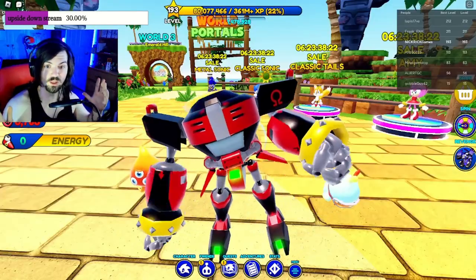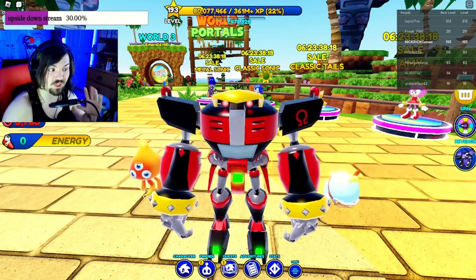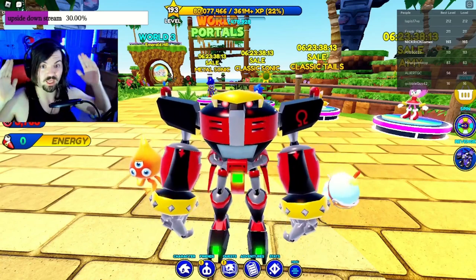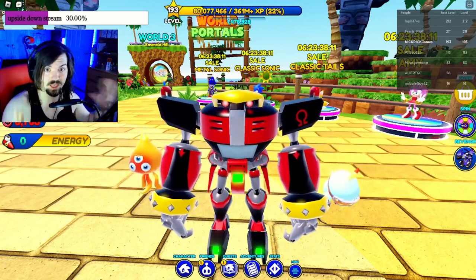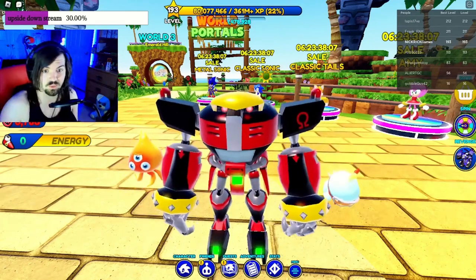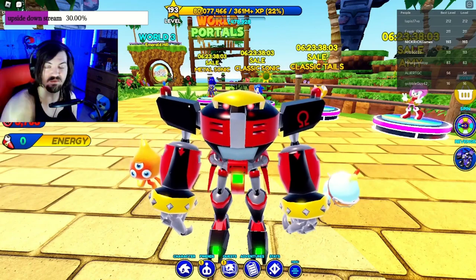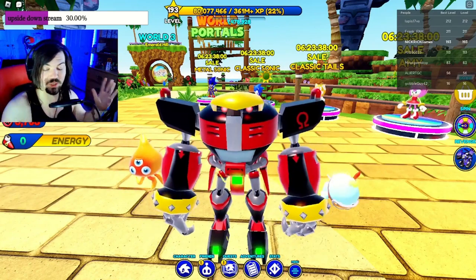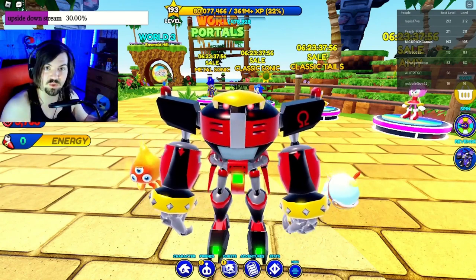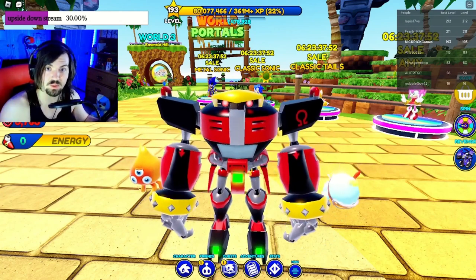Once you get all 500 super badniks, this is what you're left with — this is what Omega looks like. He looks incredible. I'm not gonna spoil any of the sound effects, but he sounds great and he runs great — it's amazing. It's a really awesome character, very unique, especially considering that we've gotten many robots like Metal Sonic. It's good to finally have a new one in the roster, and this one definitely delivers. I highly recommend you guys just spend the time — it only takes about 30 minutes to hit all the badniks, and then you have yourself an awesome looking character.